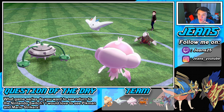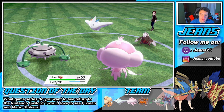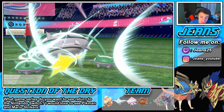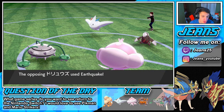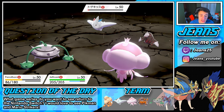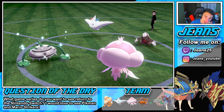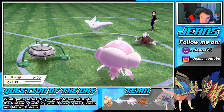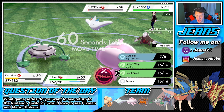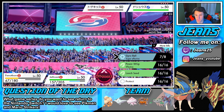Strength Sap is gonna come out here and we'll regain some health and lower that Excadrill's attack — which is perfect. Full health baby! Air Slash comes out — on who? That does nothing, wow. But it did a lot of damage. We eat it up from the Strength Sap and now we're gonna go into a Leech Seed. We can't Leech Seed that — did we just Gyro Ball it?